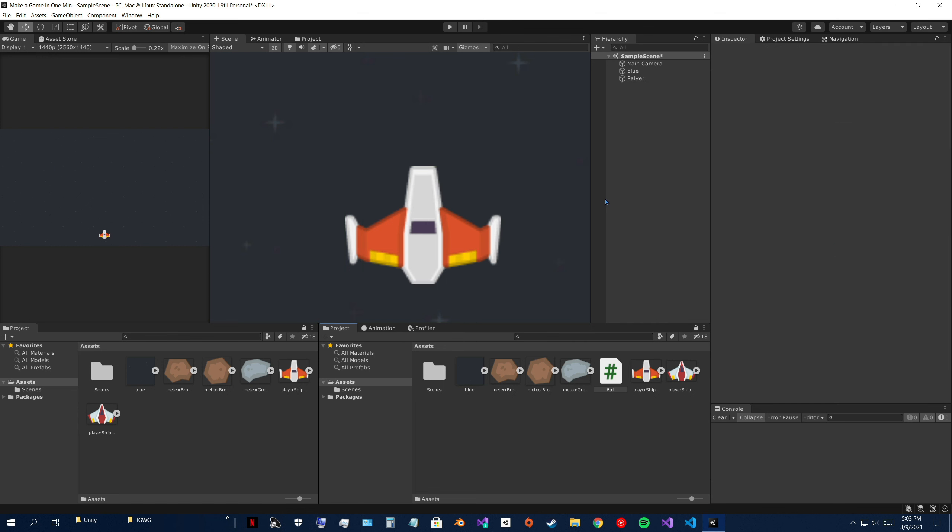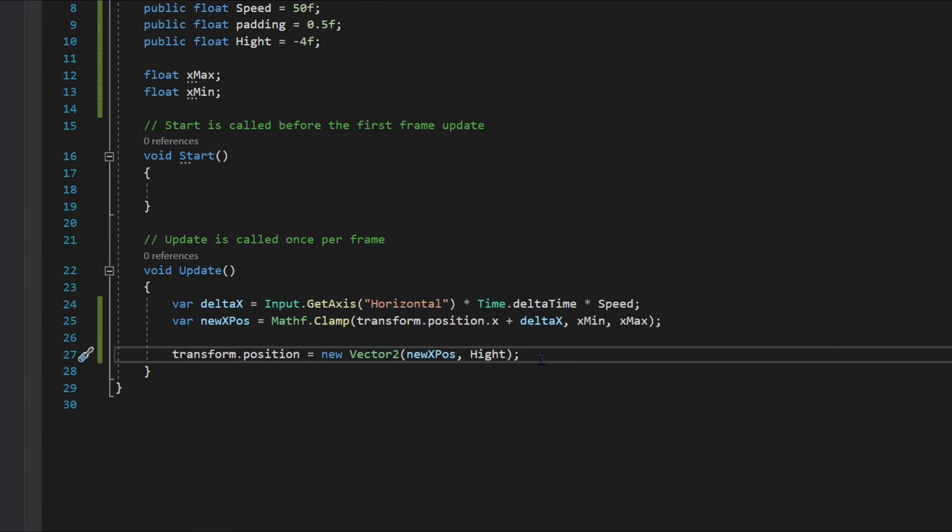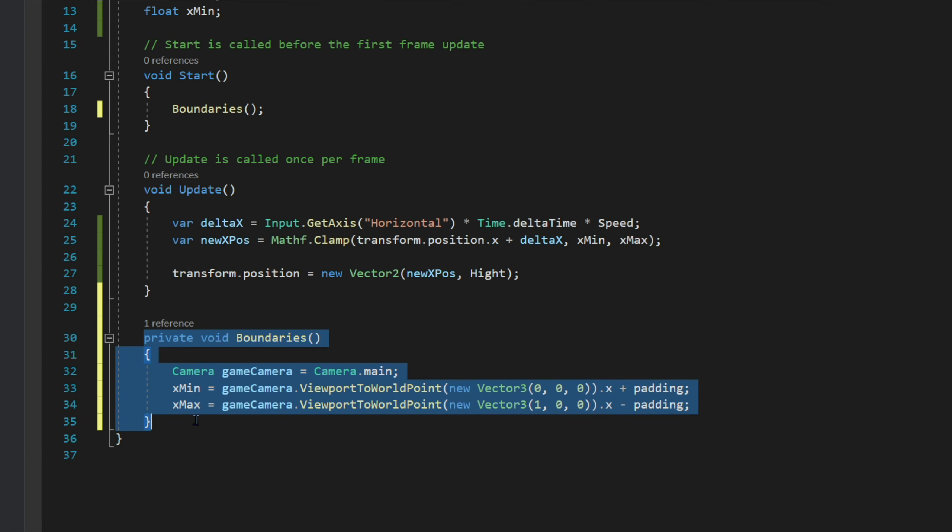Create a script called player and drag it onto the player. In the player script add these variables, and in Update type this out — this is the movement for the player. Then type out this function in Start.